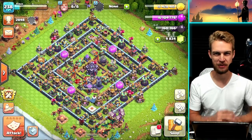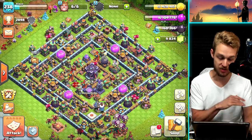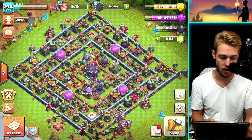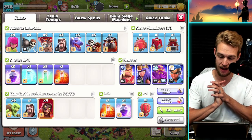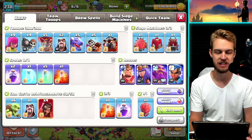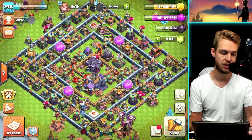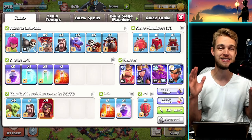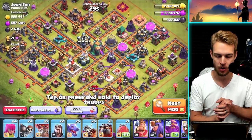Welcome back to Town Hall 15 let's play. I've been neglectful of this account because everything is so expensive. The CWL week is over and I've got a lot of loot sitting in my storages, and a couple of armies ready to go grab some loot. We're gonna do some big upgrades today. I'm still using the super wizard invisibility spell, lava loon dragon rider dragon army - if you know what it's called let me know in the comments.